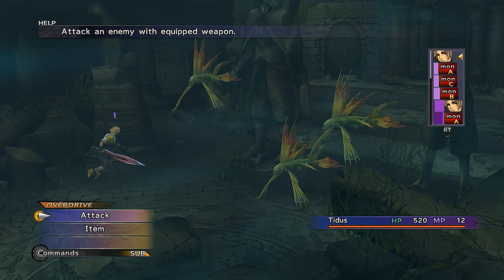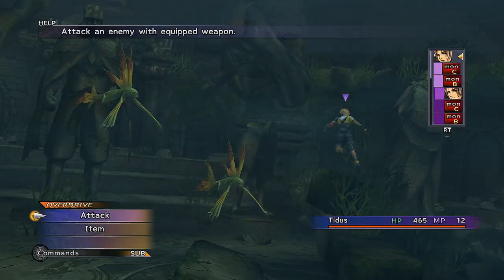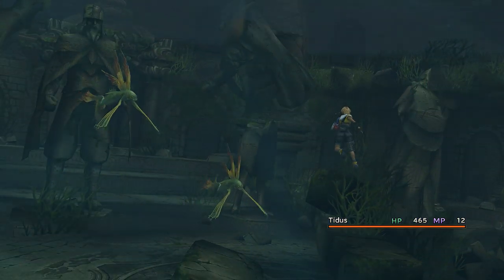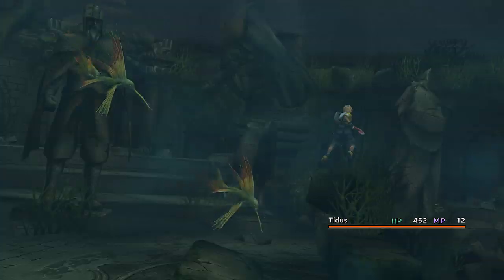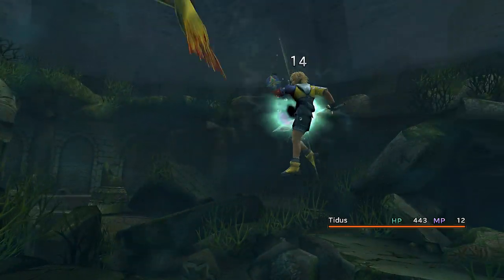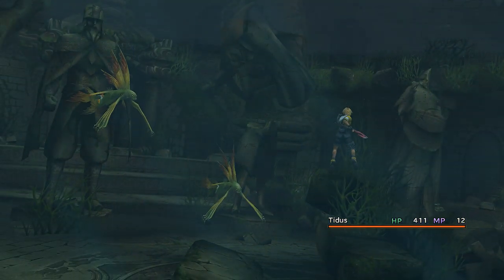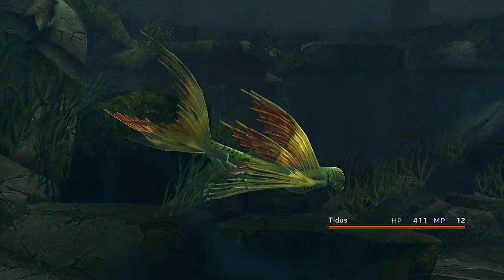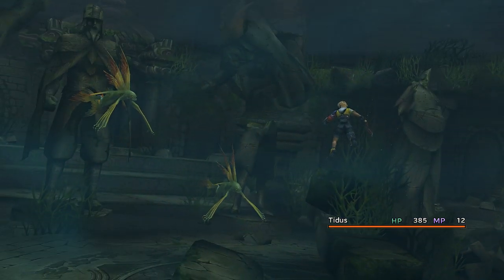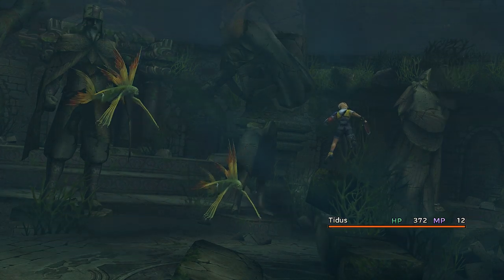You're probably wondering what that's about. This is a way to get one of the overdrive modes called Loner. It's different for every character, but for Tidus he needs to spend 60 turns alone in combat. You can also learn this mode when party members are dead, KO'd, or petrified. It's really not that useful for anyone besides Tidus and maybe one other character. There's a boss encounter coming up that we'll need it for.